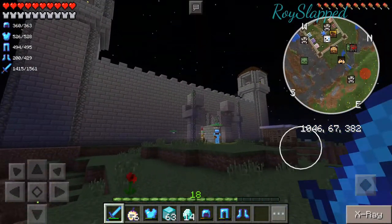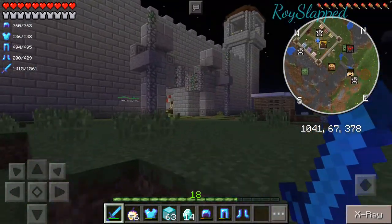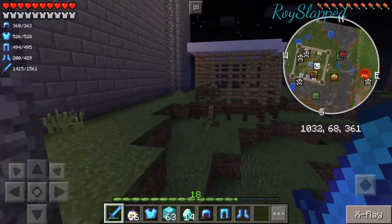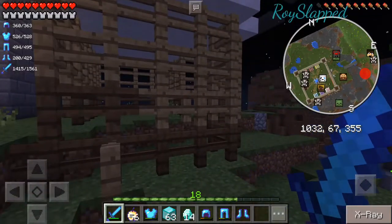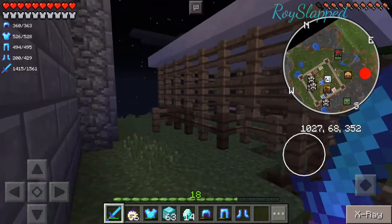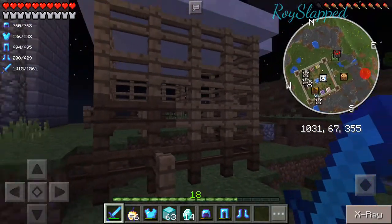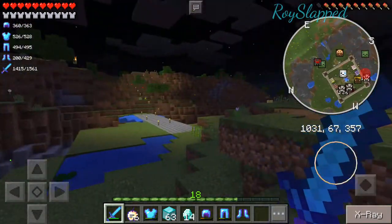Just because it instantly logs you out. So yeah, this is spawn. I haven't seen this before — it looks like a jail or something, maybe a jail or like a pig pen. I don't know what that is.